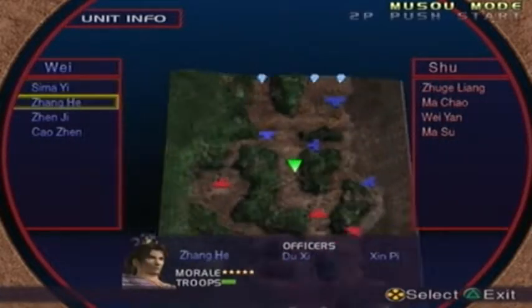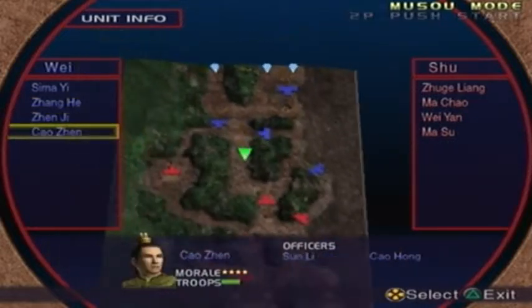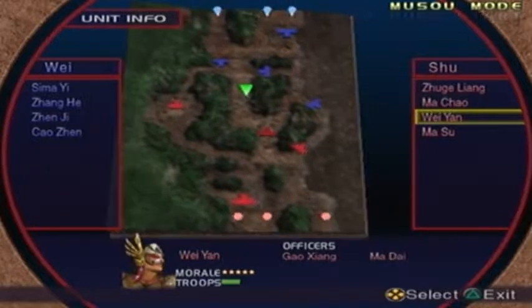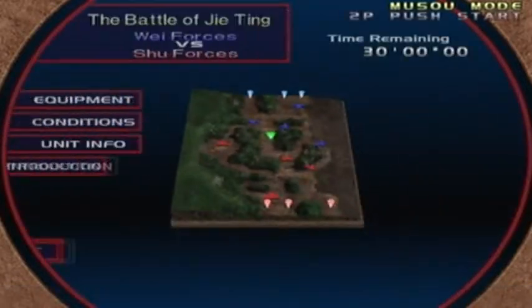There are barely any enemy officers in the field, and likewise we barely have any officers ourselves. We have more Macha Wei-An to deal with, but we've got this.